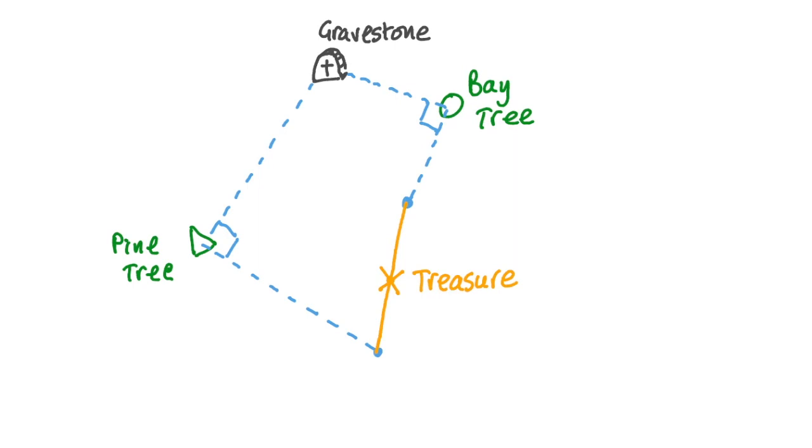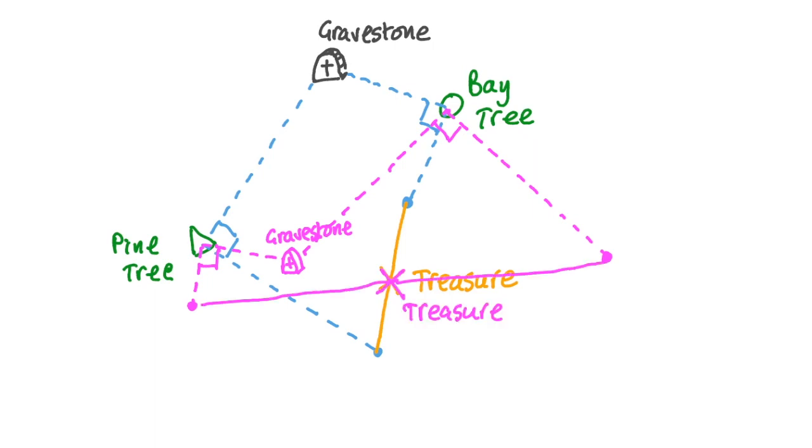When you do this a few times you notice something interesting. Let's do a second demo. This time we put the gravestone in a different location, walk straight to the bay tree, turn 90 degrees clockwise, walk the same distance again and mark the spot. Return to the gravestone, walk to the pine tree, turn 90 degrees counterclockwise, walk the same distance again and mark that spot. Then when you find the midpoint of those two points — interesting — the treasure spot is in the same place. Is that just a coincidence?